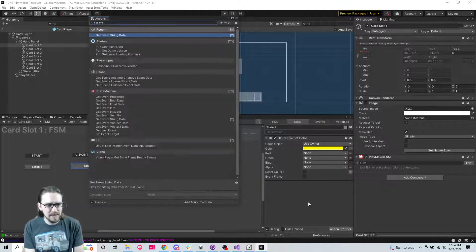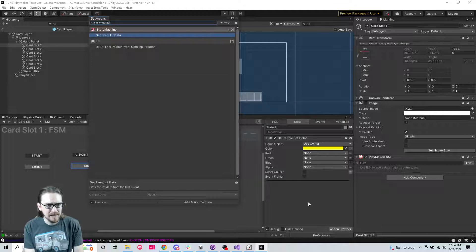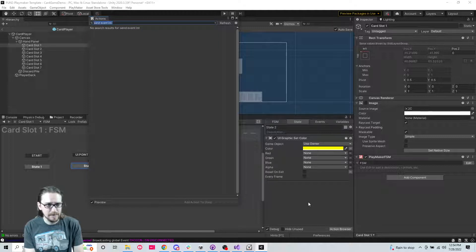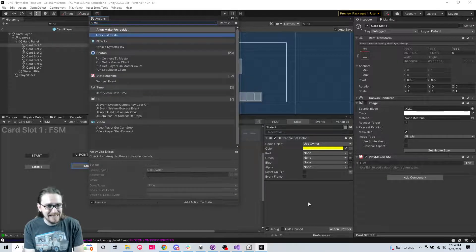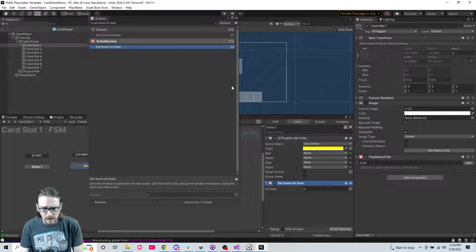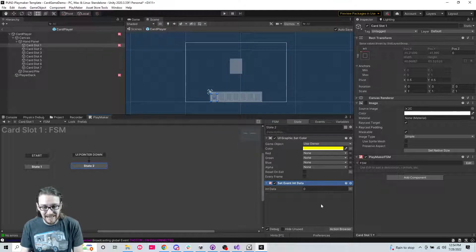We're going to 'set event int data' and send an event. So we're going to set data on an event that we're going to send next. If you think of these card slots as representing the array that actually holds the scriptable objects, this is array index zero - the first card slot.